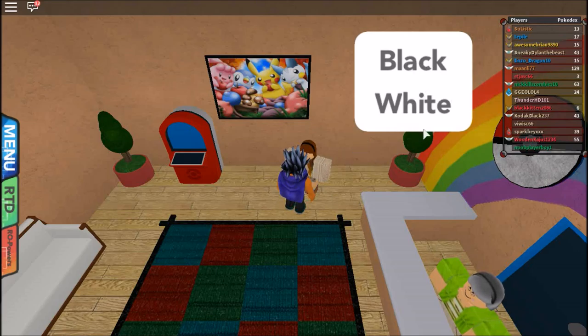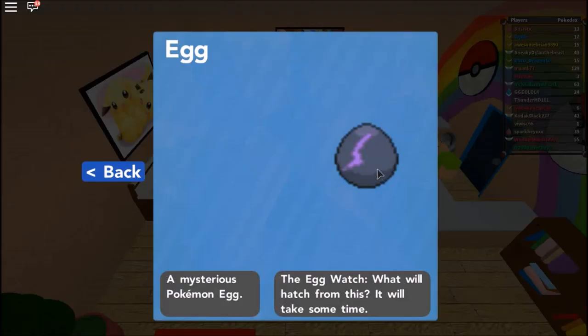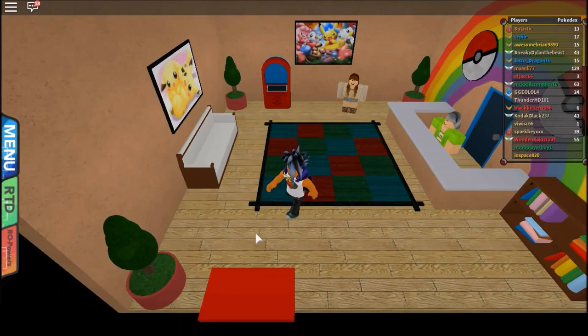I don't really know which one to pick. I'll just go with black. I'll take care of it for sure. That actually looks pretty cool — it's like a black lightning bolt on it. Mysterious Pokemon egg. I'll hold on to that.